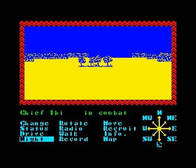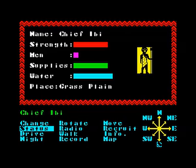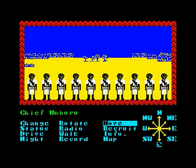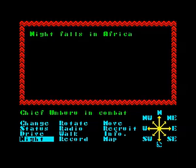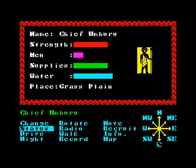Chief Ibi's going into attack. We turn the night button, and in the morning we have won. There's no actual update, but we've lost men — we now have 5mm of men left. Let's see what would happen if we attack with Chief Umburu, who is stronger with 21mm. Does he lose more men? Does he lose less? We'd think more men means you'd lose less. Let's check it out. He has got 10mm of men left.